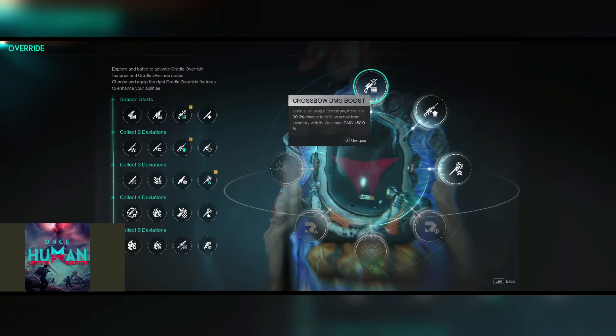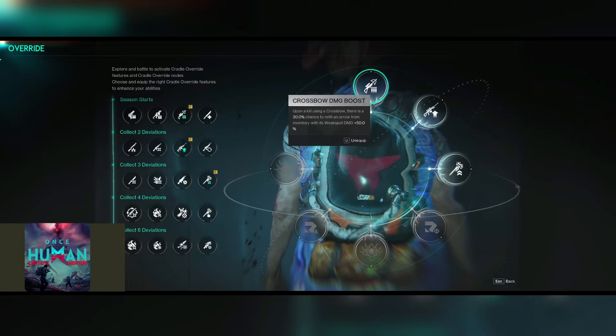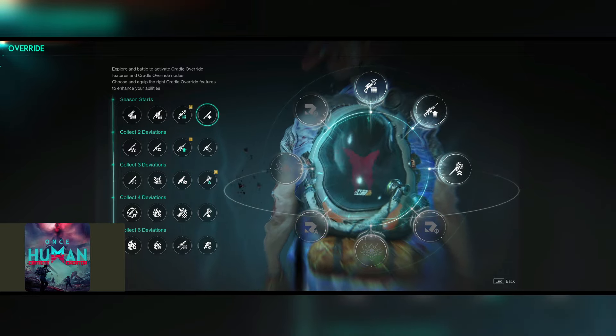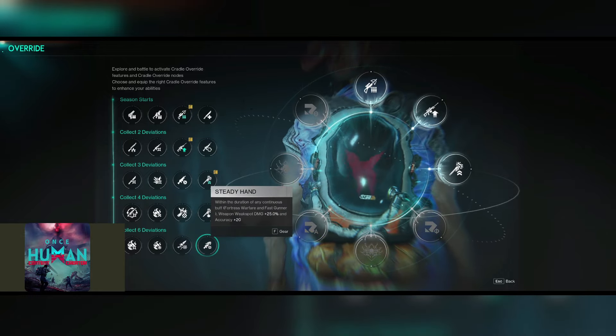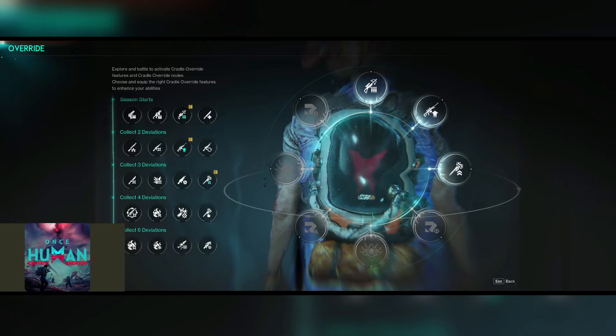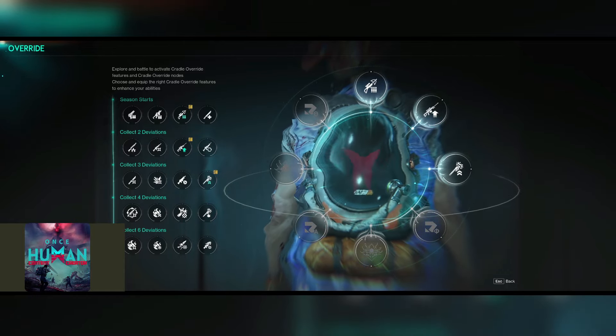As I've moved now into the end of Chapter 2 and the beginning of the third zone, I am finding the crossbow is no longer effective against some of the human soldiers. You will notice that I have all six rows unlocked — you do this by collecting deviations. If you're struggling to collect deviations, I will be able to show you where at least one is and a really handy guy for your base.